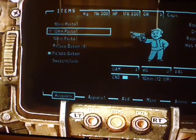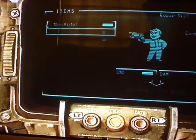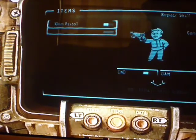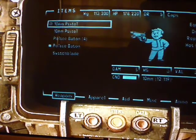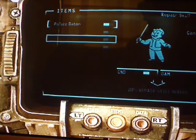Press escape on the computer, click weapons, go to your 10mm, and you're going to want to repair those two. So you've got a decent condition — you can get perfect condition. Then repair the police batons as well.